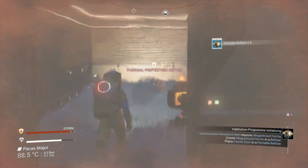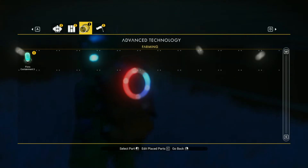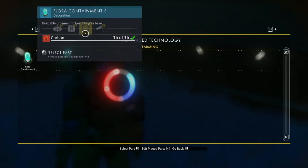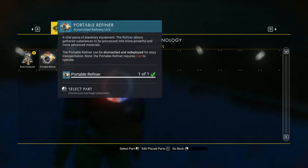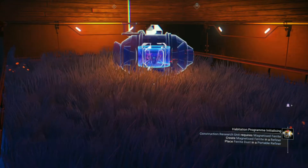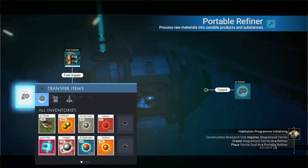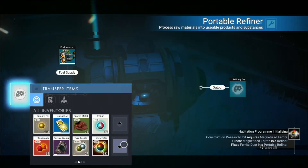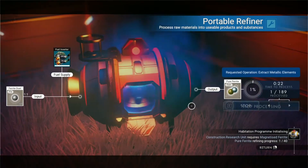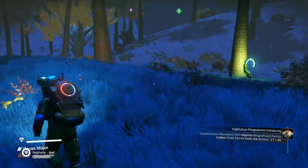I hate this — I might have to move that door. Let me switch over here to portable devices. So we now have all of this — a little plant thing, a light, and a flag. I'm going to place down the portable refiner again, do it inside this time. Throw in some more condensed carbon. I didn't get much ferrite dust, did I? Okay, I'm going to use it all. Storm is clearing and I'm going to go try to find some rocks.